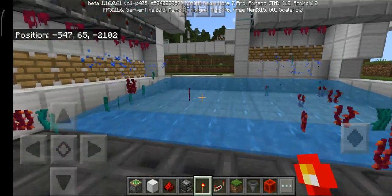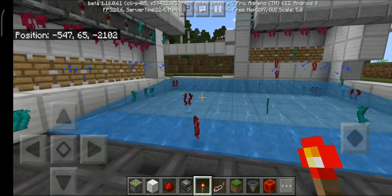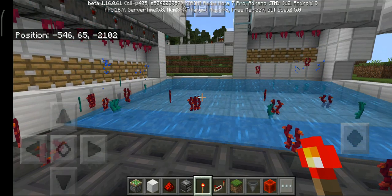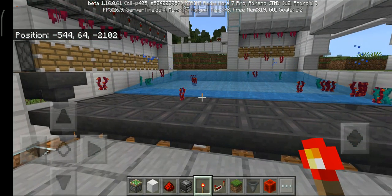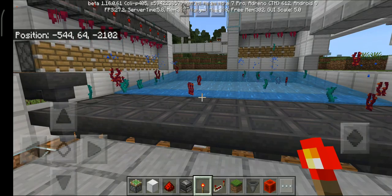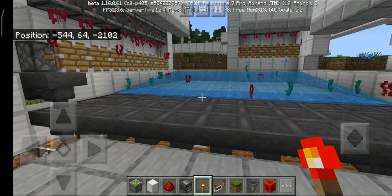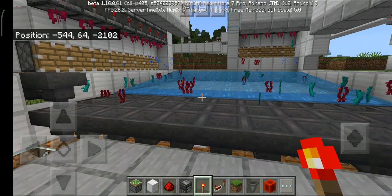The ice is actually helping items to glide — when they come in touch with ice they get a speed boost so that they can go forward and just don't get stuck. That's why ice has been used.